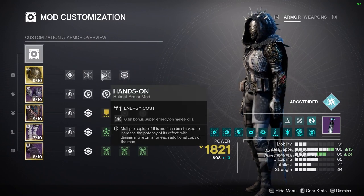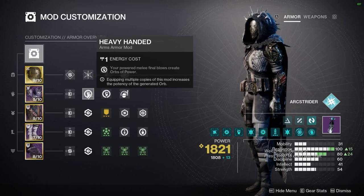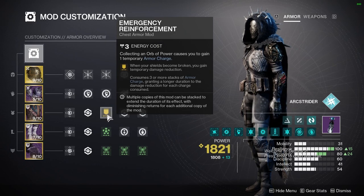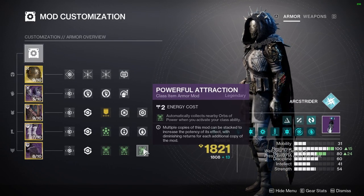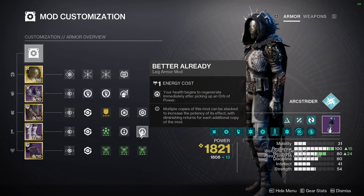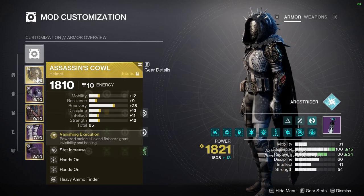Moving on to the mods, we're going to have two Hands On on the helmet to get our Super energy back really fast, a Heavy Ammo Finder just in case. We're going to have two Heavy Handed on our gloves so we can make bigger orbs. Those orbs are going to be used to fuel Emergency Reinforcement. We're going to use Powerful Attraction mods to pick up the orbs easily, and since we're going to be making so many orbs, we'll have Better Already and Recuperation just for safety. The exotic of choice today is Assassin's Cowl.